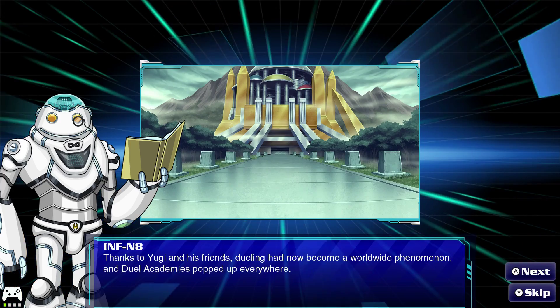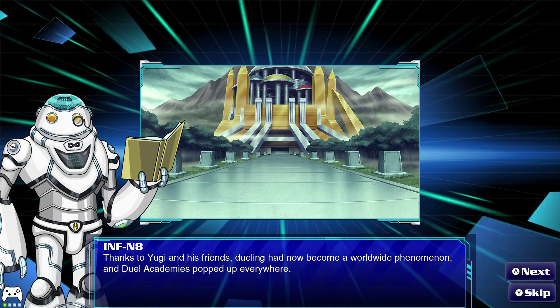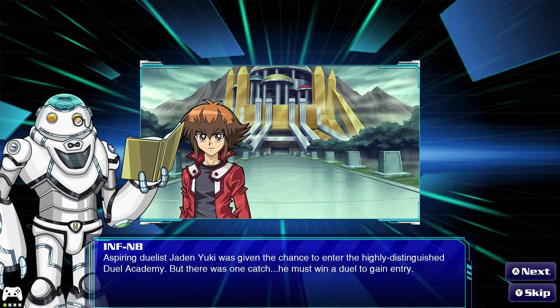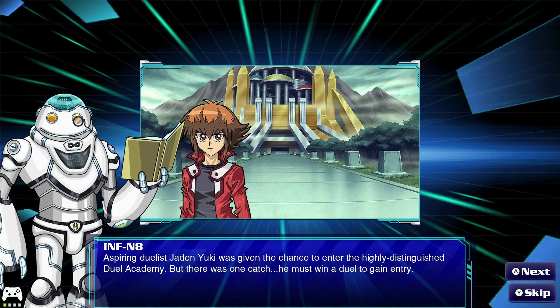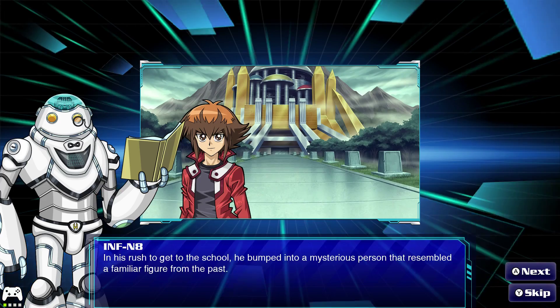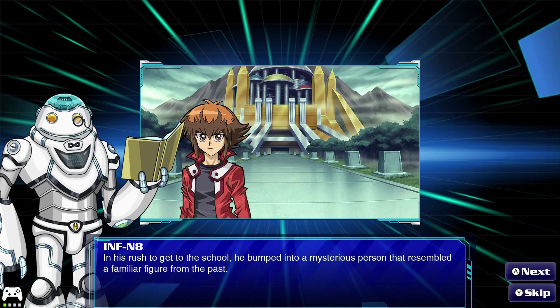Thanks to Yugi and his friends, dueling had now become a worldwide phenomenon, and duel academies popped up everywhere. Aspiring duelist Jaden Yuki was given the chance to enter the highly distinguished Duel Academy, but there was one catch — he must win a duel to gain entry. In his rush to get to the school, he bumped into a mysterious person that resembled a familiar figure from the past.